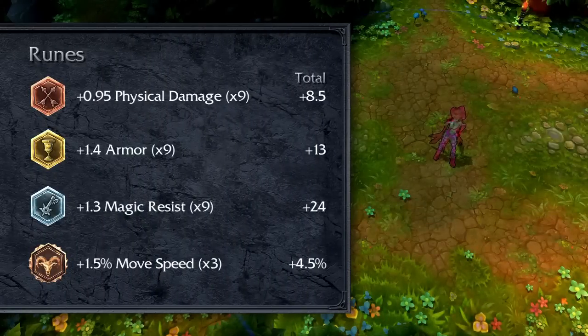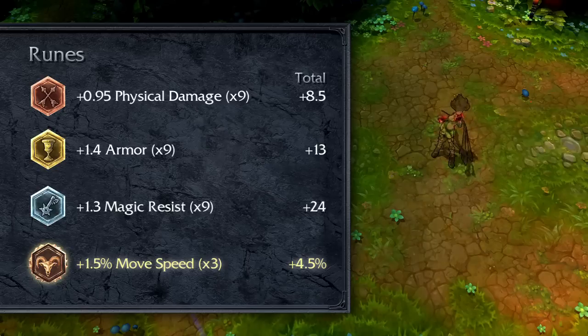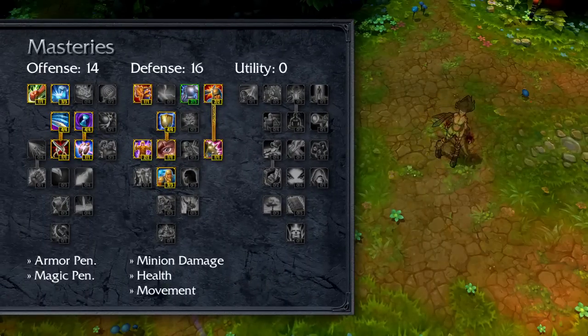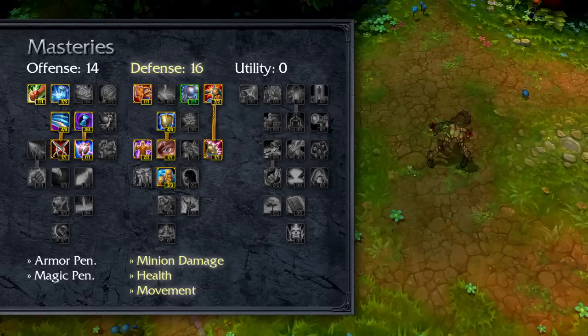I recommend building Evelynn with damage, toughness, and mobility in mind, specifically as a jungler on Summoner's Rift. Consider flat attack damage marks, flat armor seals, magic resist per level glyphs, and movement speed quintessences. Try 14-16-0 masteries, getting both armor and magic penetration in offense, plus minion damage reduction, health, and movement speed in defense.